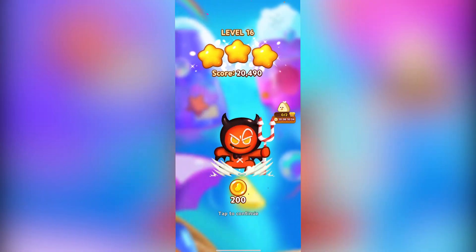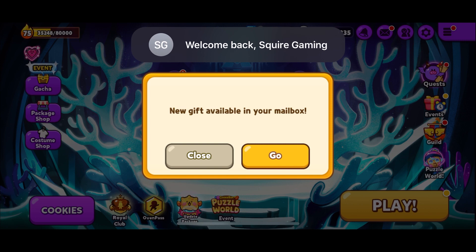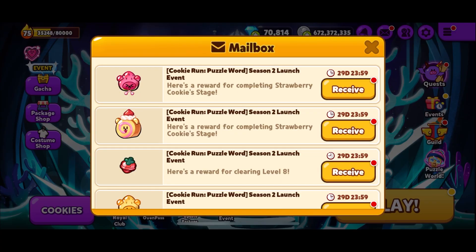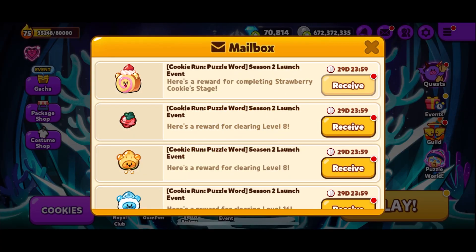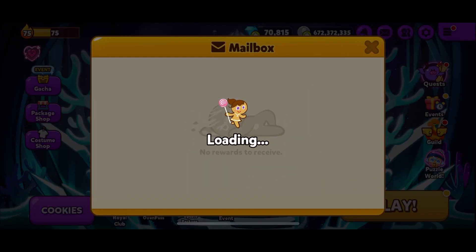That's probably the quickest way. Then head back over to Cookie Run: Oven Break itself, check your mailbox, and you should have a nice new jelly set. Head over to the jelly atlas to get 200 crystals for that.